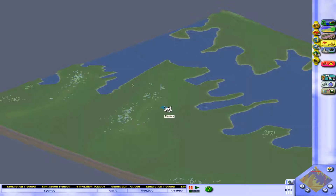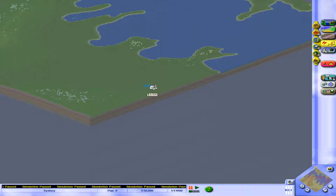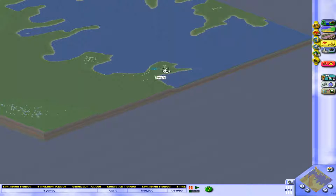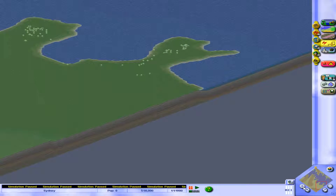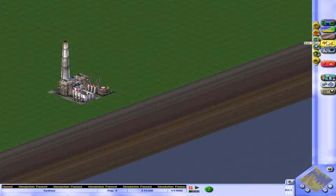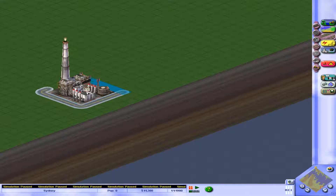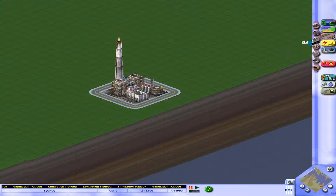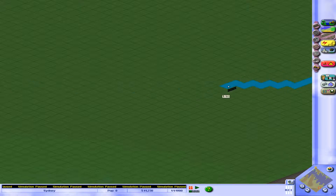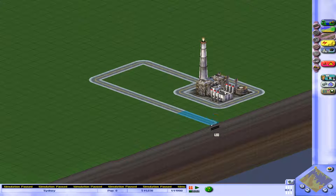We need to pick where to lay down our city, and I like to start with the power plant. We could go coal or oil — we're going with oil. It's a bit more expensive but less polluting than coal and provides more power. We're going to stick the power plant right here in these lovely green fields, surround it with roads for access in case it catches fire, and build a few roads coming out.